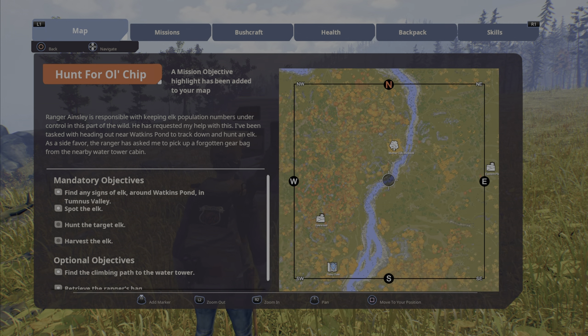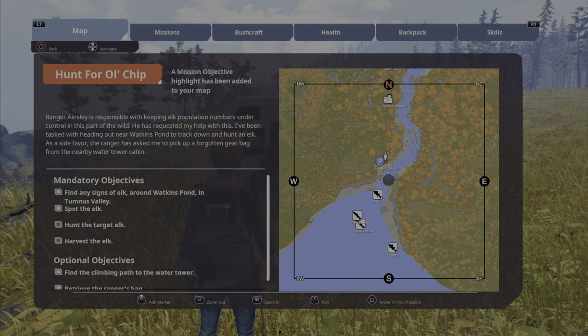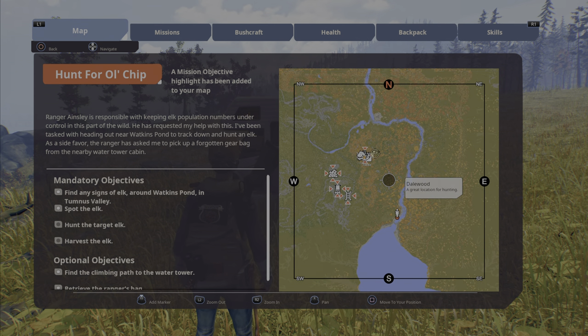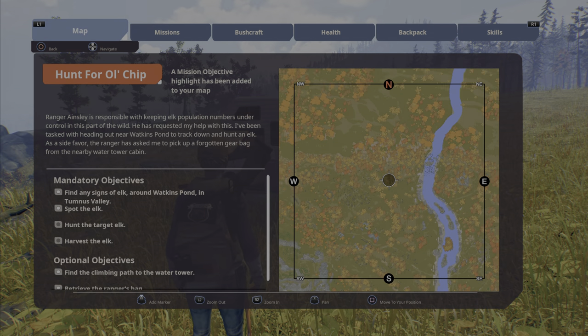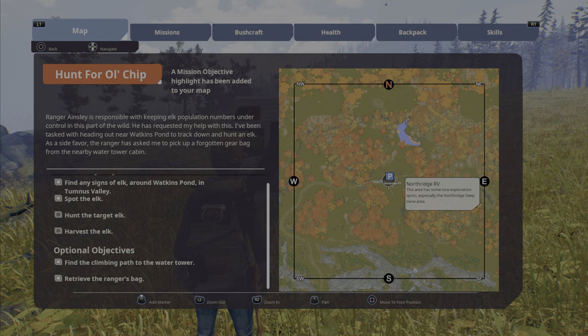There's one all the way down to the south RV parking, which is nice because it's next to a river by the fishing. We had to walk all the way over there. There's also another one up here — right here — and those are ones that you just locate by exploring.